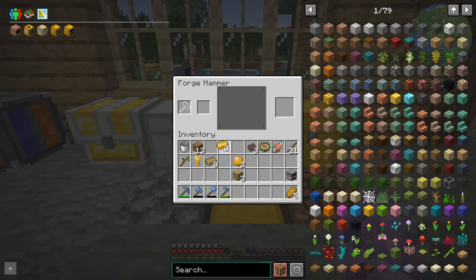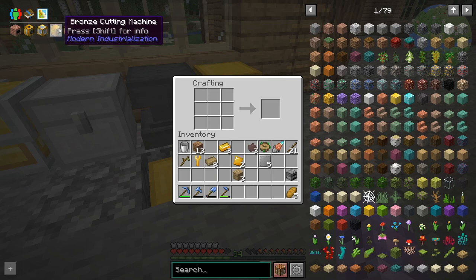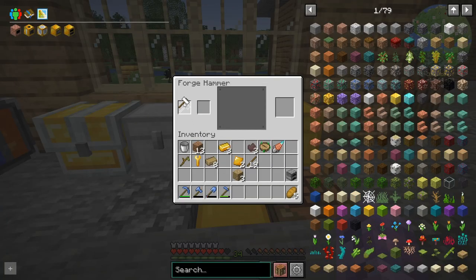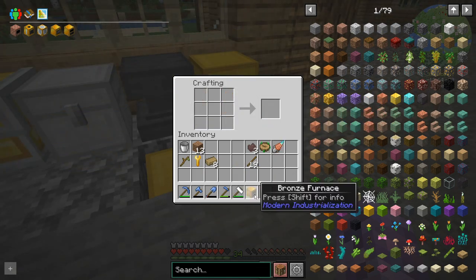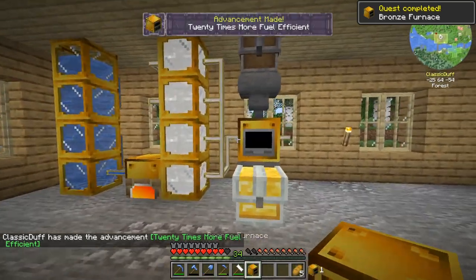We really need to get the plate press - the compressor - so we don't require a hammer. I'm getting sick of hammering. A bronze furnace - 20 times more fuel efficient - nice.